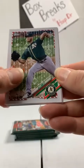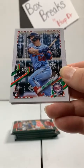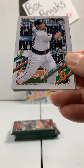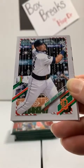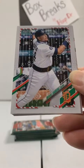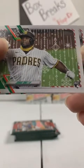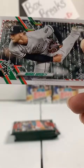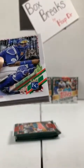Mike Moustakas, Reds. AJ Puk to the Athletics. Brandon Nimmo, Mets. Brent Rooker rookie to the Minnesota Twins. Miguel Cabrera, Detroit Tigers — I think we have a belt on right here. It kind of makes him look even bigger. We have a Miguel Cabrera with Santa's belt variation for the Detroit Tigers. Got that one. Ryan Zimmerman, Nationals. Jorge Ona rookie to the San Diego Padres — first one of those. Mitch Haniger, Mariners. Jon Lester, Cardinals. And Michael Kopech, Chicago White Sox.